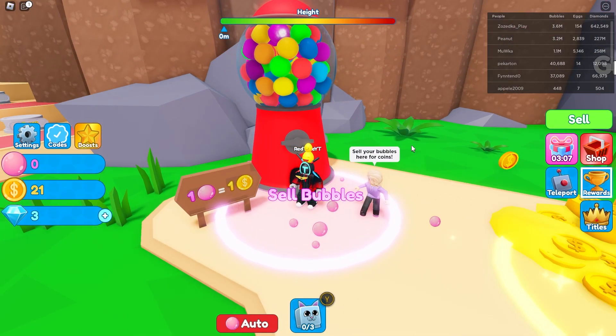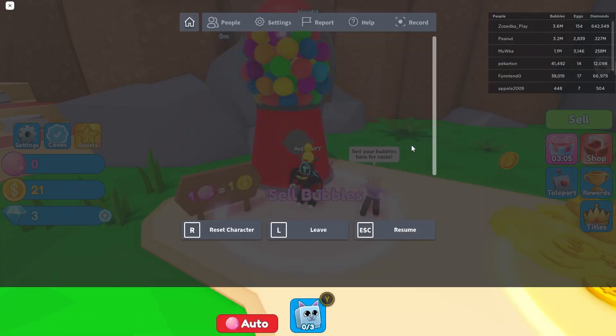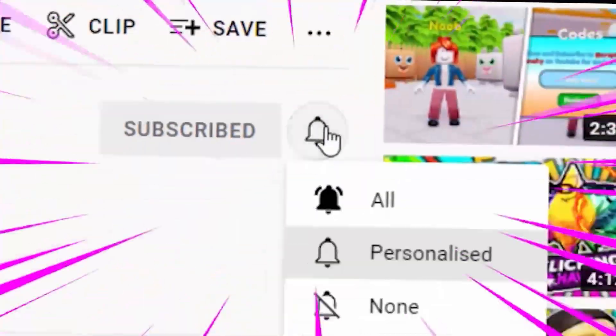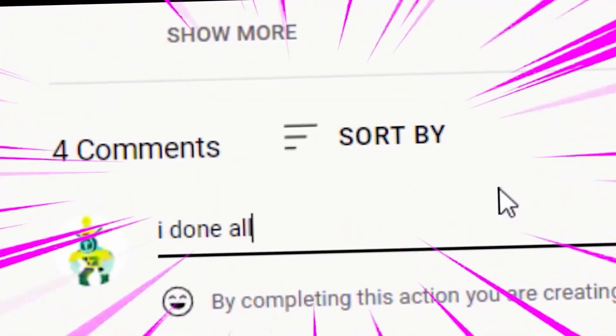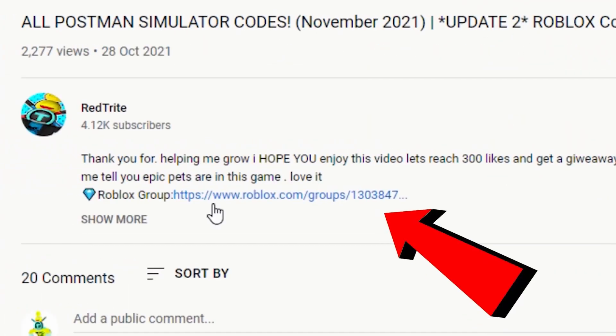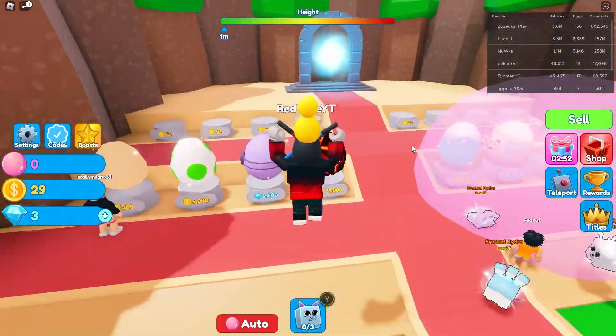The next thing I must tell you about is my super duper thing called my robot squad. Literally anybody can join the squad if you subscribe, comment, and support each other. This is just a few things that they are going to do when you're part of my super duper robot squad.